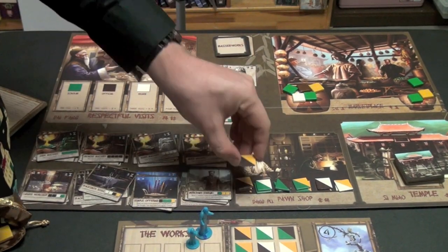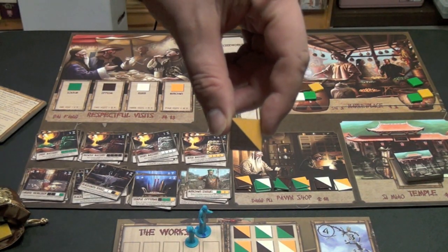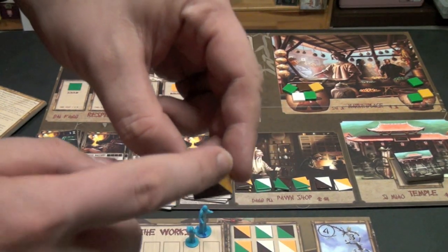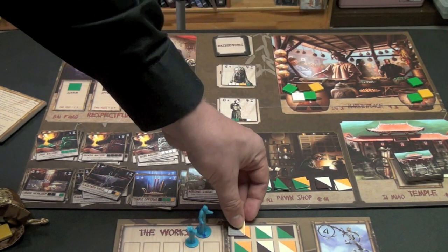If you send them out here, you can get one of these tiles. You have to trade in — for example, this one — you need to give a box of gold or a box of bronze for it. But once you do that, you put this in front of you, and from now on you can trade gold for bronze and bronze for gold when you're building things, which can be very handy. And this is also worth a victory point at the end of the game.